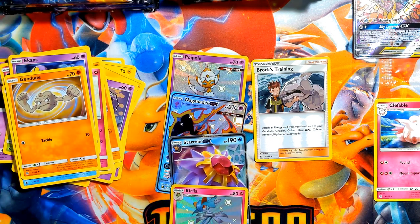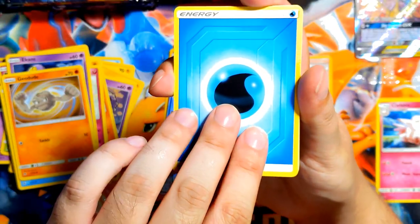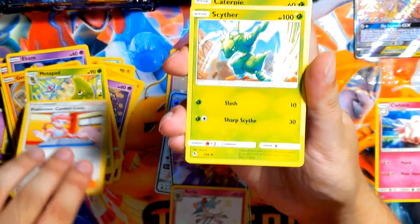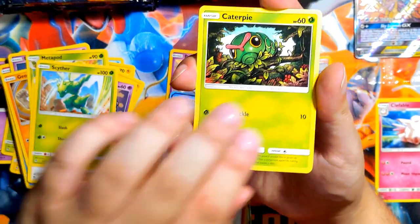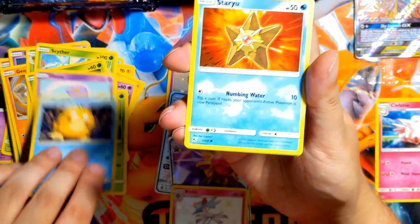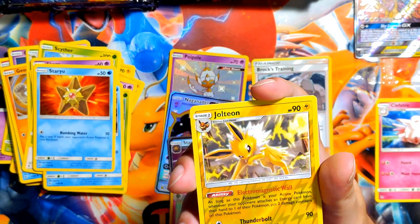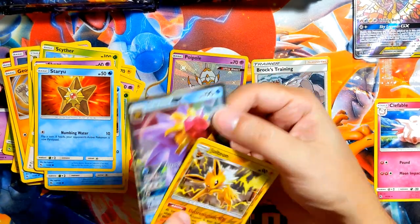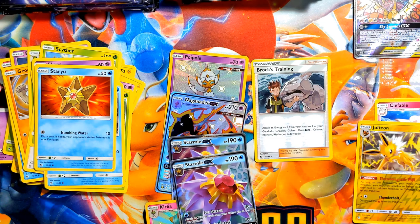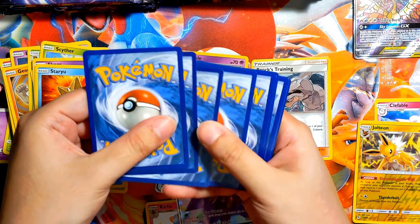Let's go with water. Metapod, come on — Scyther, Caterpie. I feel like we're gonna get an Onix or Starmie at the end. Psyduck, Staryu. Jolteon is the reverse rare holo, and the rare — well, that sucks, two duplicates. Whatever. Here's the trainer card for you guys. Boom, check that out. One, two, three, four.